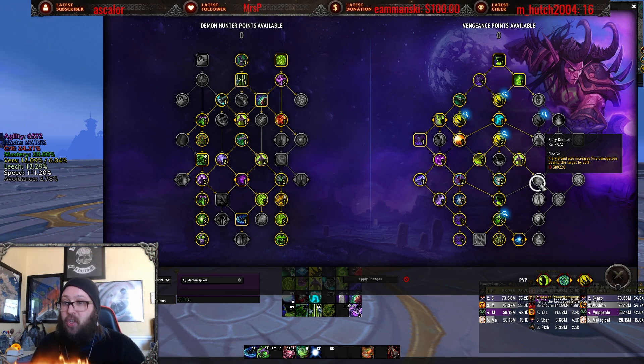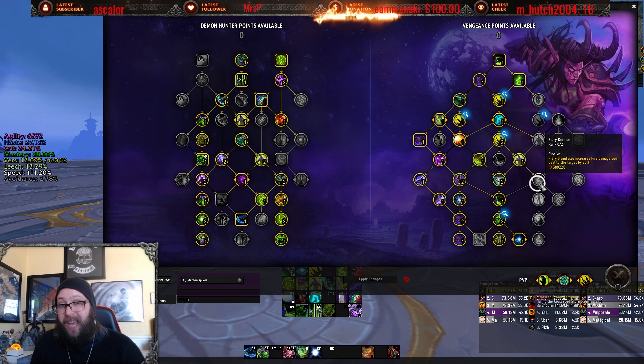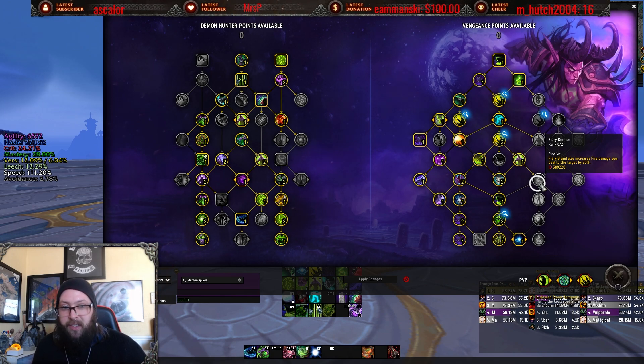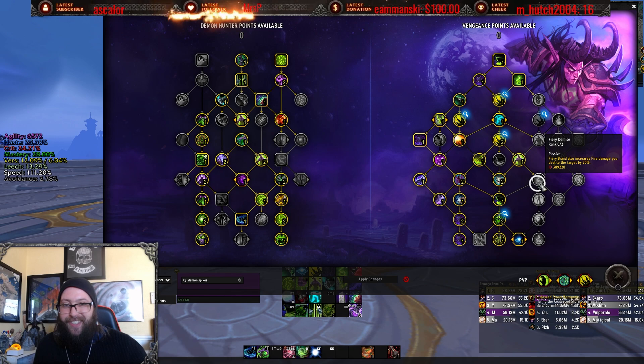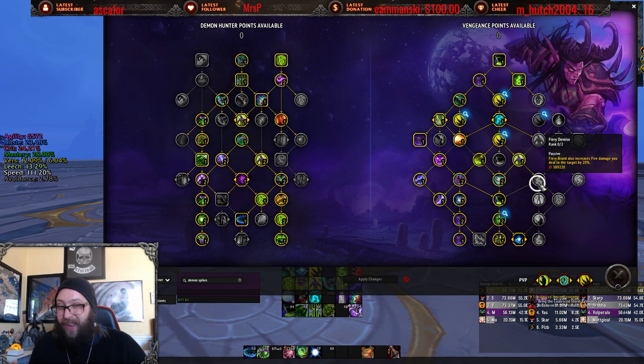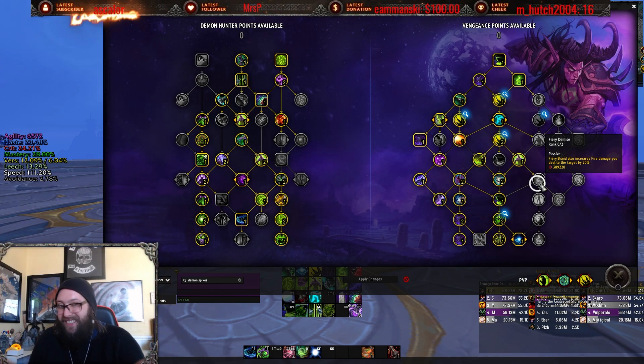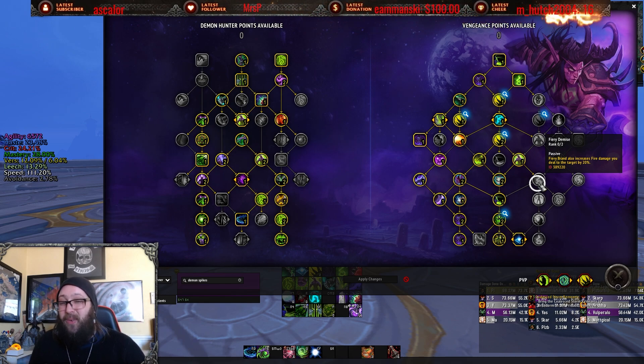I had some Vengeance Demon Hunters in my chat saying Fiery Brand is so good — it's a 40% DR versus anything that mob does. And I said, yeah, but Prot Warrior is 40% against everything, for the full duration, doesn't matter where it's coming from. Why would I want one mob damage-reduced when I can have all of them? You start to weigh these things out and it becomes clear.